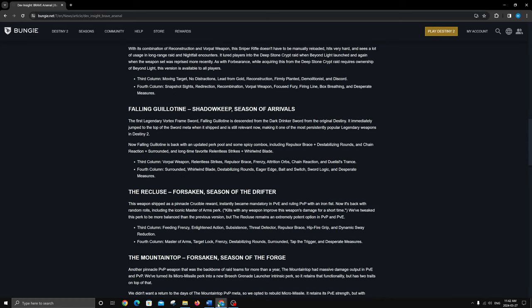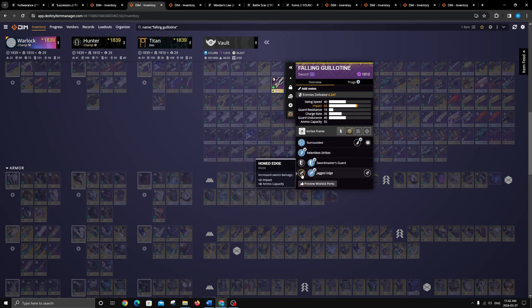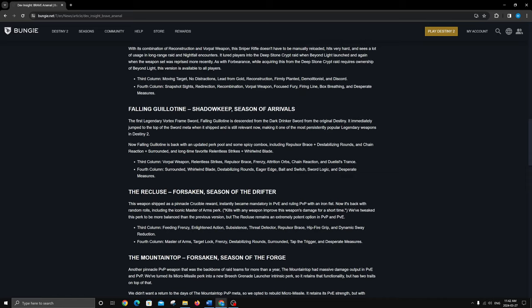Falling Guillotine is crazy. On mine I have Jagged Edge — in my opinion that's what you want, it's the most damage — then Relentless Strikes, Surrounded, and Whirlwind Blade. For long damage phases I can run that combo, and if I happen to be surrounded I could use Surrounded. But you can actually get two damage perks: Vorpal Weapon which is 10% on heavies, and Surrounded, and these would stack. Whirlwind Blade and Vorpal together are very very good.